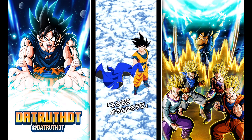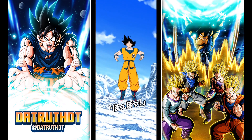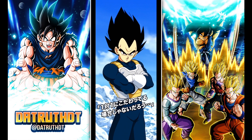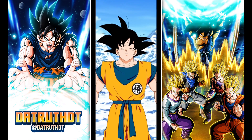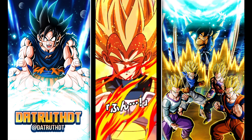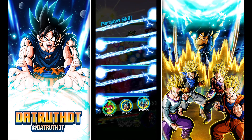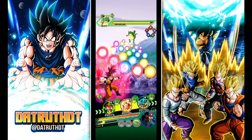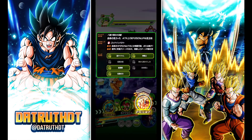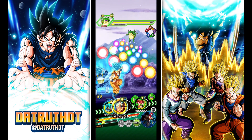Their leader skill — if you notice we have Yamcha and LR Bulma on this team. They lead three categories: Battle of Fate, Future, and Power Beyond Super Saiyan — really really strong. You can also get Super Class allies on the team at 150% stats. LR Bulma is so good that we can do that.